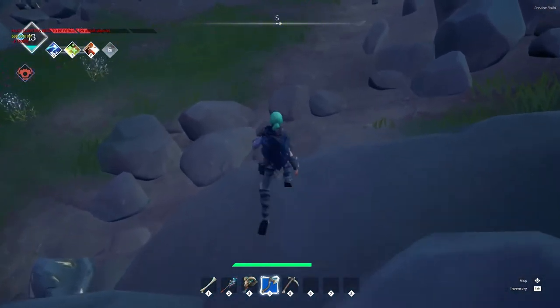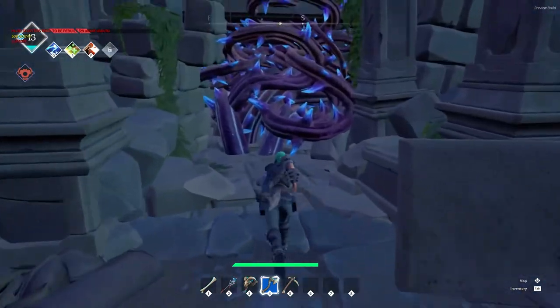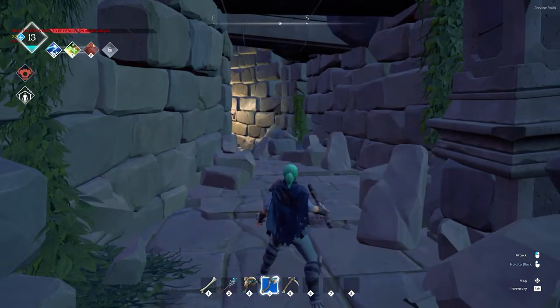For the vines, you can destroy them with fire — for example, fire breath, a torch, or the staff. They give you access to either different chests or, like this one here, the new dungeon where the Iron Bound is found.